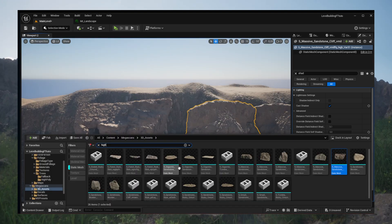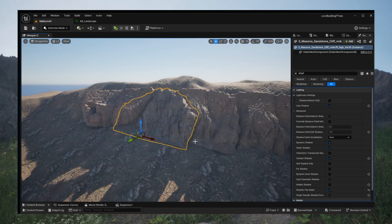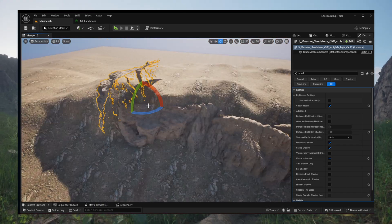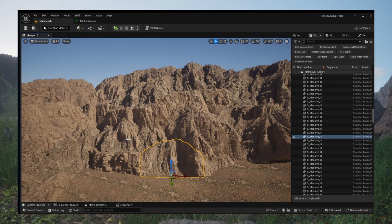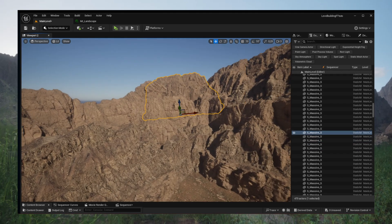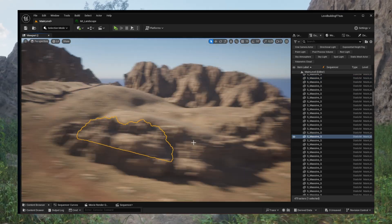They also bring a lot more life to the scene. The rough surface, the cracks and shadows they create make the environment feel more detailed and believable. It's the kind of small change that makes a big difference when you look at a scene as a whole. These cliffs come from Megascans, so the textures and details are already high quality. They are fully Nanite ready, so I can keep all the details without worrying about performance drops, even with a lot of them placed across the map.